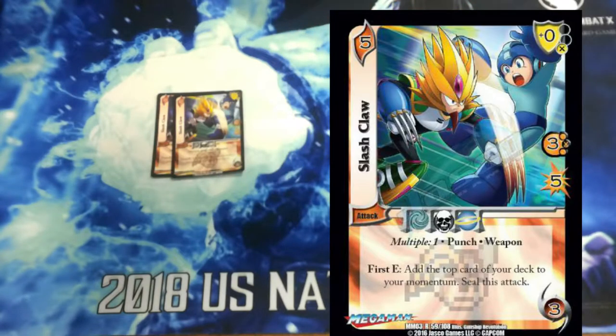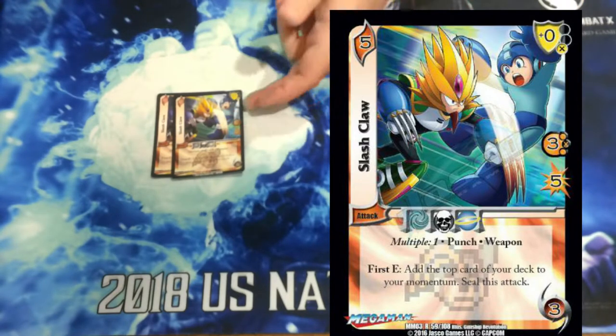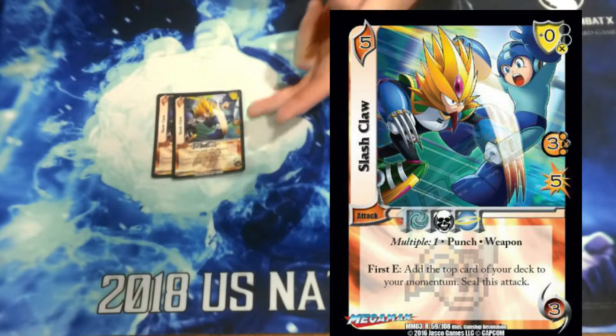We're playing 2 Slash Claw because I felt like this deck really needed momentum. And even if you seal it with its own effect, it still counts as a weapon, so Katana can still give it 2 speed and 1 damage — so it's still a 5 mid for 6, which is really nice. It gives us momentum whether they block it or not, so sometimes this card gives us 2 momentum. It's got a 0 low block and it has multiple.